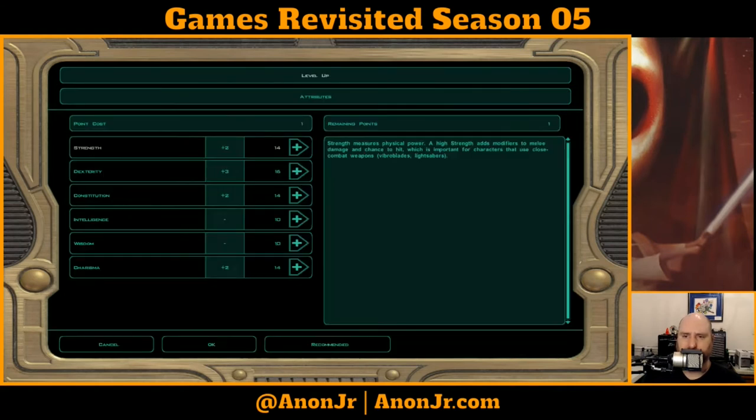Level up on attributes — since she's going to be a melee powerhouse, I might want to get that Strength up. On the other hand, I really need to crank up her Wisdom for her Force powers and Force points. It's probably going to end up being Wisdom. I really do want to bump up her Strength, but I might have to do that through gear. Let me get her Wisdom up to 12 and then reassess.